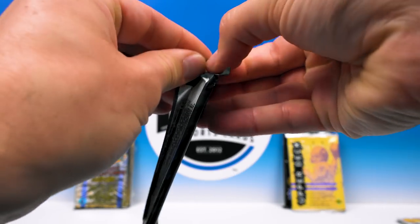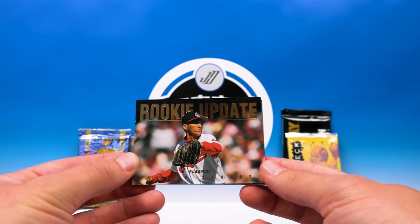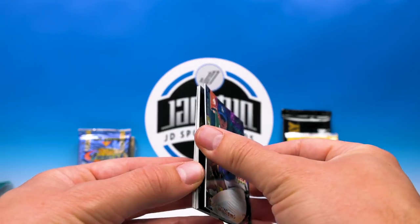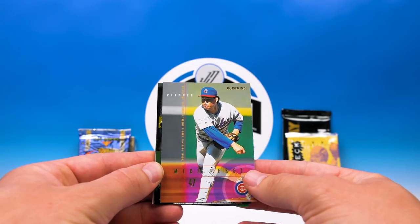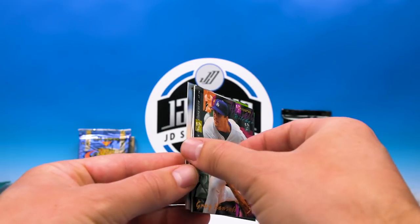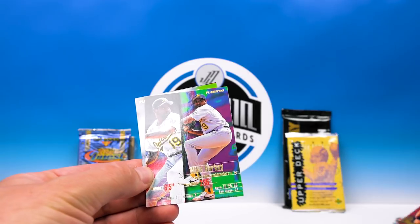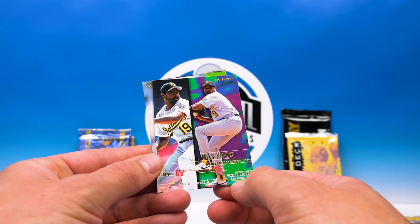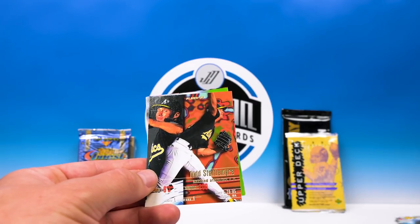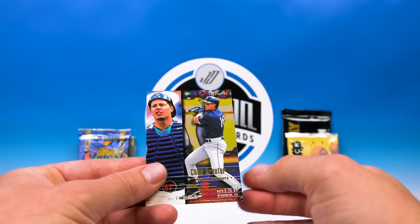All right, let's go to some baseball — '95 Flare Update. Rookie update: Julian Tavares, cool looking card, I like the gold foil. Todd Williams, Mike Perez, Brian Williams, Greg Hansel, Carlos Hernandez, Ron Valone. These are pretty cool cards — there's a lot going on: you got their birthdate, where they were born, height, weight, all on the front of the card. Mike Harkey, Sean Whiteside, Todd Scottelmeyer, Bob Higginson, and Chad Cruder. Not bad — kind of cool looking cards.